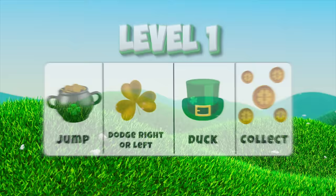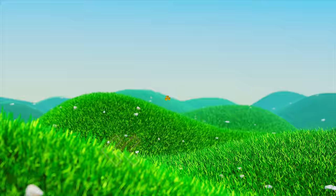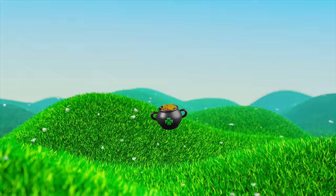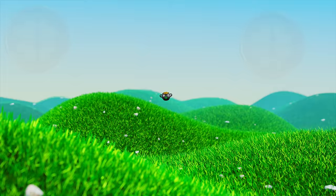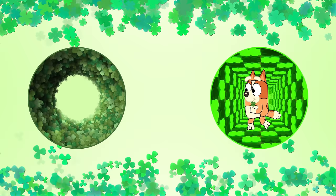Be ready for these obstacles in level one. Alright Bingo, no more games. Can you give us back that four-leaf clover now? Hey, did you see where Bingo went? Hold the pose to choose a side.